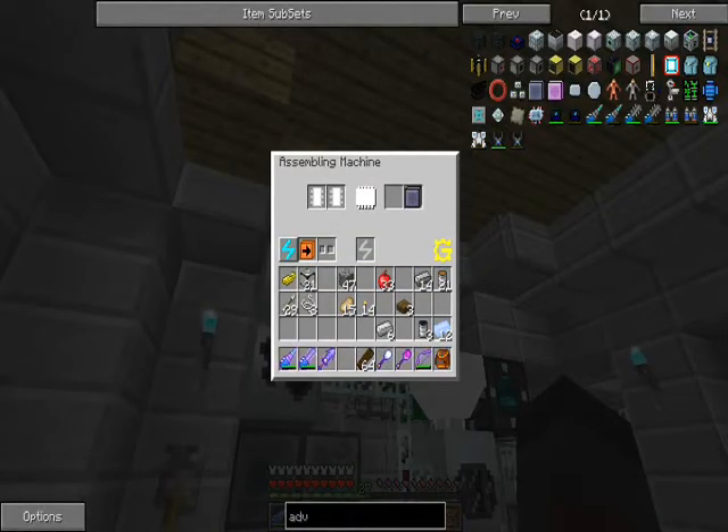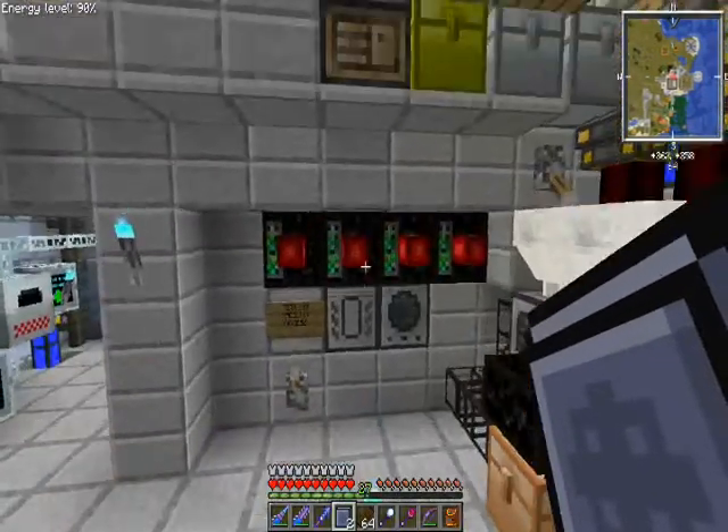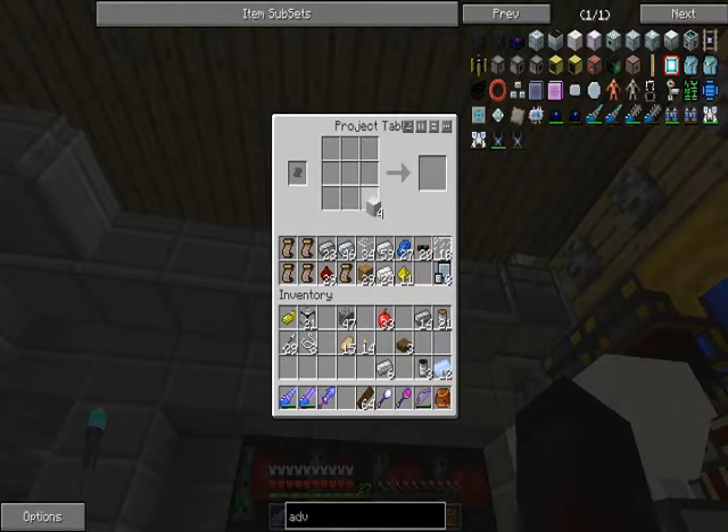In Minecraft you can get pretty much infinite resources - let's assume that. Then the real resource is time. So the new recipe isn't actually cheaper. Okay anyway.